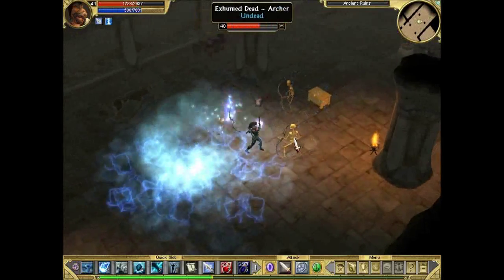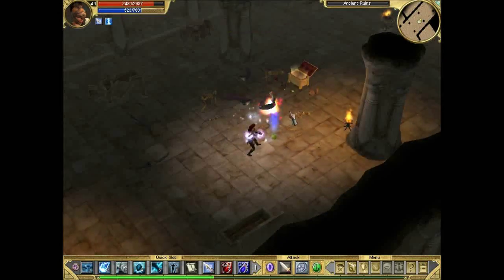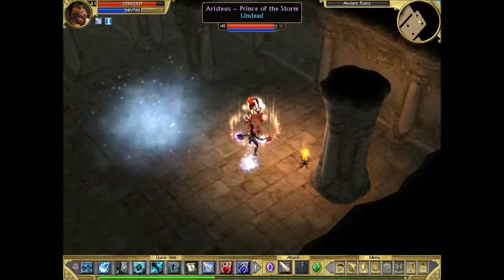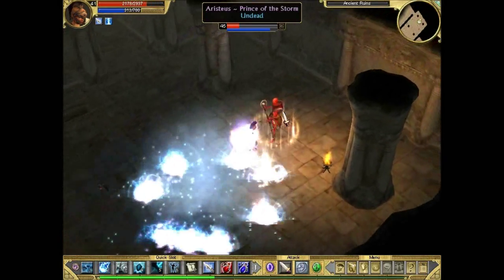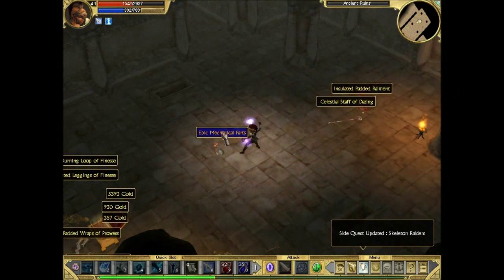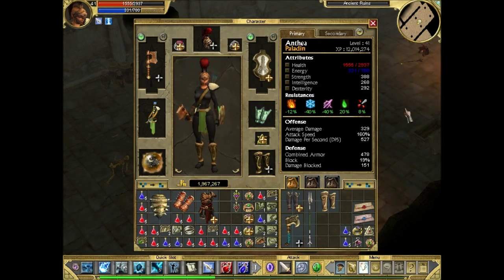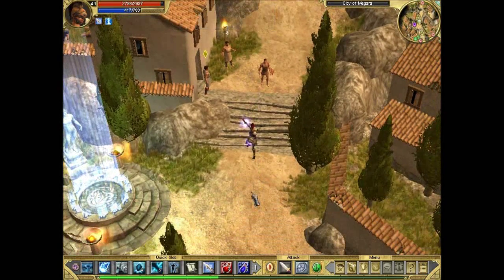We're about to fight the Prince of the Storm — the others were Prince of the Blade and Prince of the Bow, so why not Prince of the Staff? But apparently he's the Prince of the Storm. He's probably the hardest of the lot because he's got minions, traps, and a Squall attack which does quite a bit of damage on normal difficulty. I tried Spellbreaking him, but our Spellbreaker isn't strong right now because we only have one point in it. We also got our first epic Mechanical Parts here.